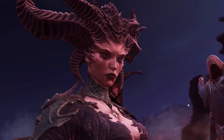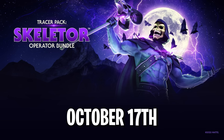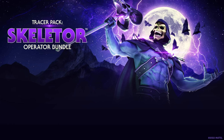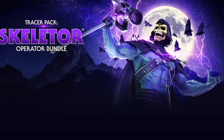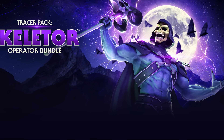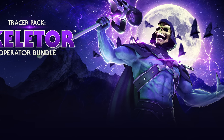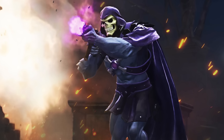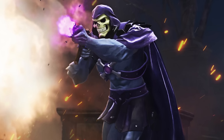On October 17th comes the Skeletor Tracer Pack Operator Bundle. Become the true overlord of evil with three versions of the Skeletor operator skin, alongside the Havoc SMG and Gray Skull Key LMG weapon blueprints featuring a shocking purple tracer and Last Lap death effect. The bundle also includes Skeletor's Malice finishing move, the Warsled vehicle skin, a ram skull-shaped Havoc staff weapon charm, Skeletor sticker, Lord Skeletor loading screen, and Overlord of Evil emblem. This is the only bundle confirmed to feature multiple operator styles.